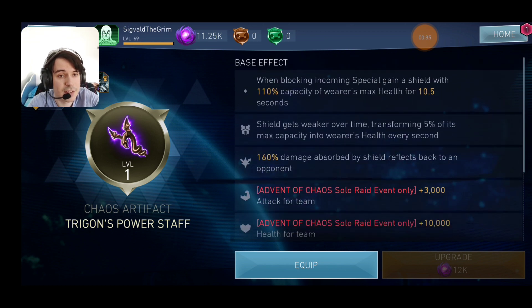Keep in mind it's a level 1, so at level 10 it will perform far better. When blocking incoming specials, you're going to gain a shield equal to 110% of the wearer's health capacity for 10 seconds.